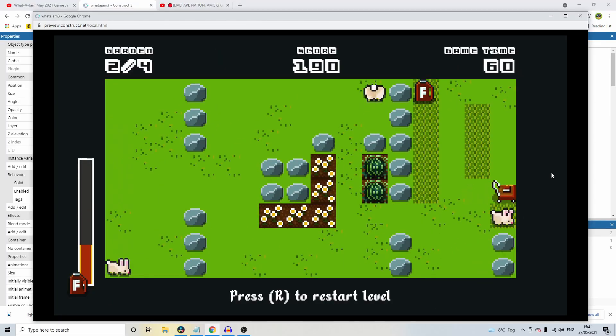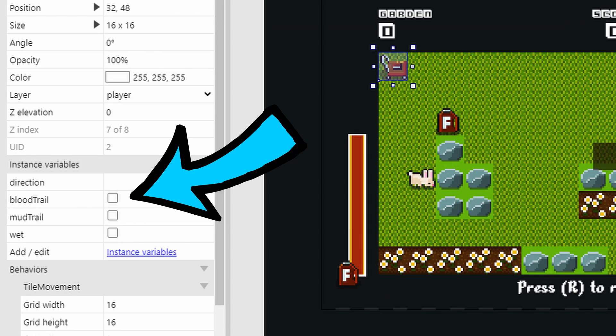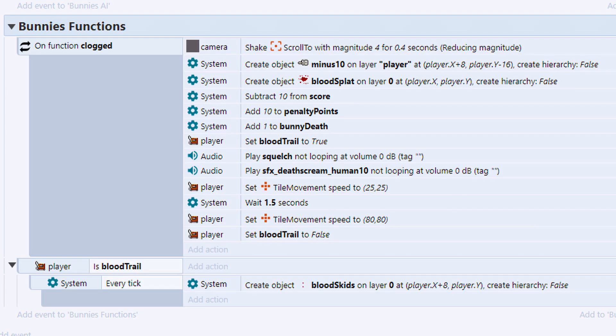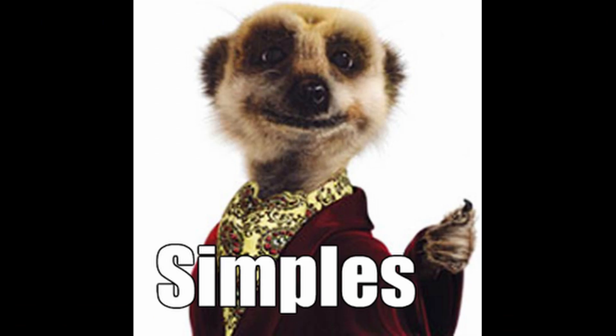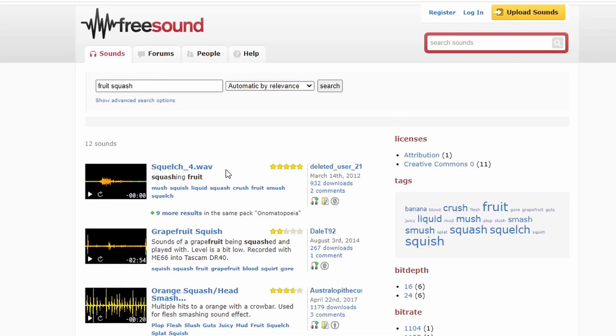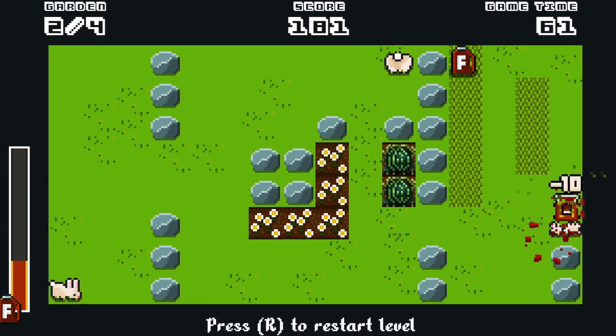Killing the bunnies was oddly satisfying but I wanted to juice things up even further, so I added a blood trail. I did this by adding a boolean variable to the lawnmower called blood trail. If the lawnmower collides with the bunny, set boolean blood trail to true. If boolean blood trail is true, I asked the system to create the blood trail sprite every tick for a couple of seconds at position x and y of the lawnmower. I then found a juicy sound effect of fruit being squashed to add in at the exact moment of impact — and that's how I created the bunny deaths.